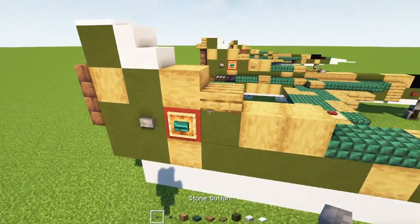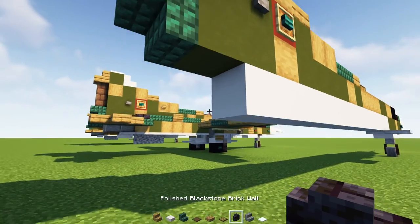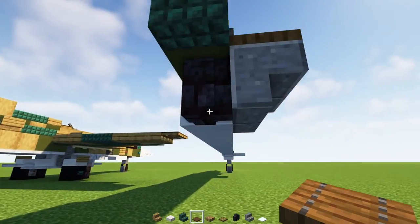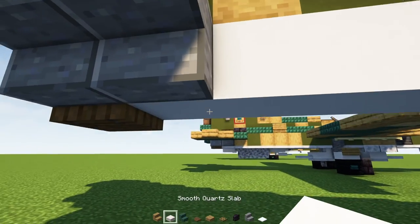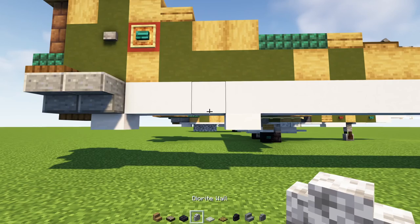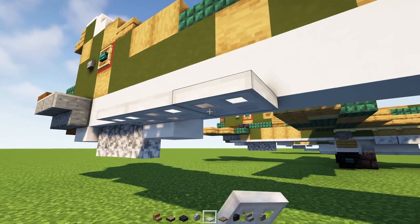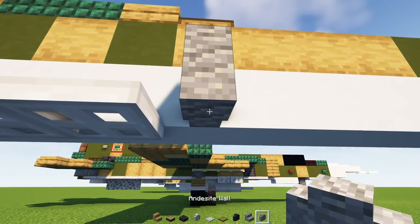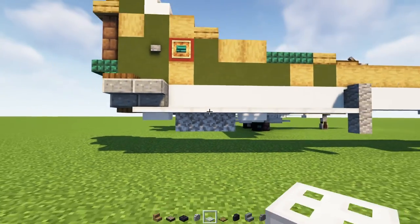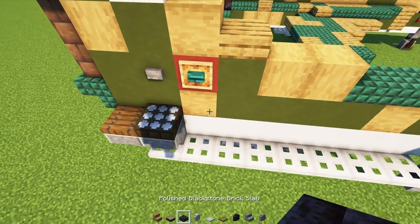Then we'll add in smooth quartz slab here, skip three blocks, and add another slab right there. Then we'll add in three diorite walls, iron trap door to the side, and make it four blocks long. Then two blocks tall of andesite wall. In the back we'll add in iron trap door to the side and extend it all the way to the front. Then on top we're going to add in a daylight detector — make it blue — and then a polished blackstone brick slab.